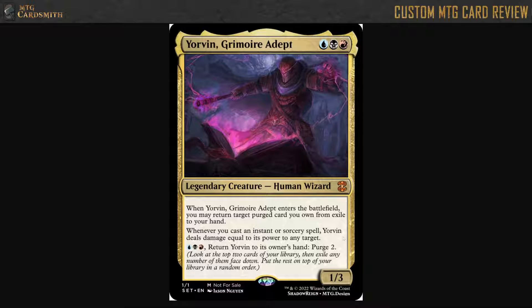Your equipment stays around, but you have to pay that equip cost again. So in that sense it's a little too slow. The damage equal to its power here is a little awkward, I think.